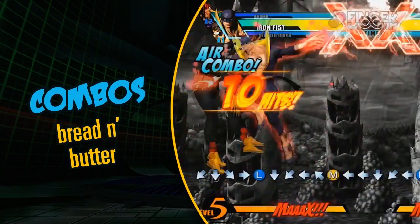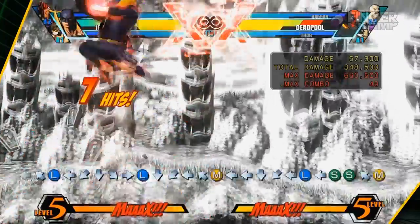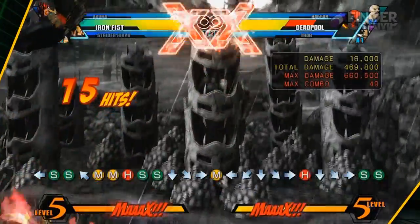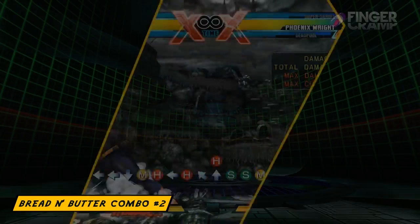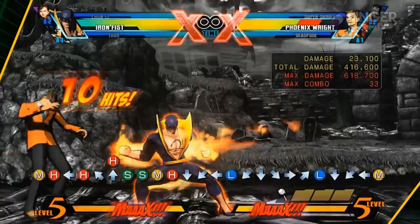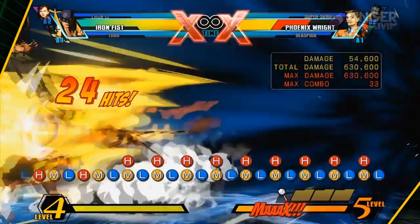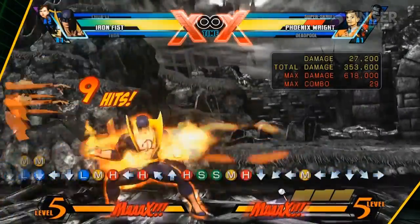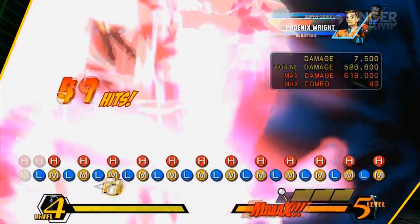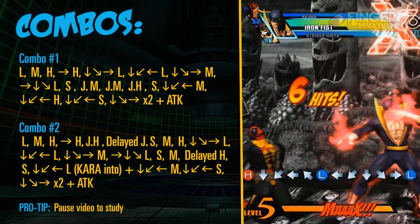Here goes some of Iron Fist's bread and butter. I'll take a moment while you guys sit back and watch his bread and butters. Oh my god, that took so much damage — this guy hurts, he really does. By the way, guys, that only works on standing opponents, but if you're good at hit confirming by the fourth hit, you can pretty much notice that your opponent's standing and go into a jump bread and butter. This is the most practical bread and butter I feel Iron Fist has, because you're going to be opening people with lows most of the time — that's part of the metagame. Take it with a grain of salt.